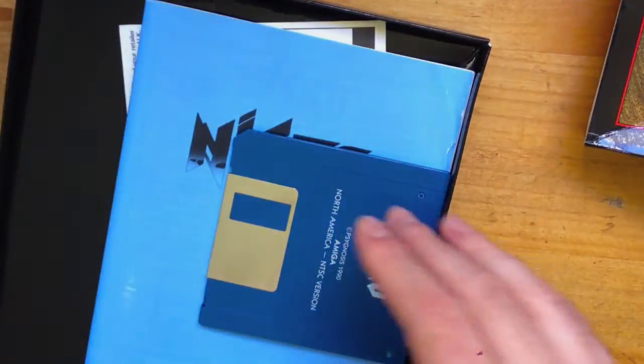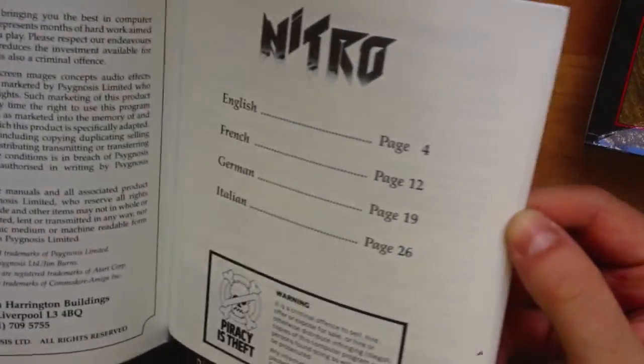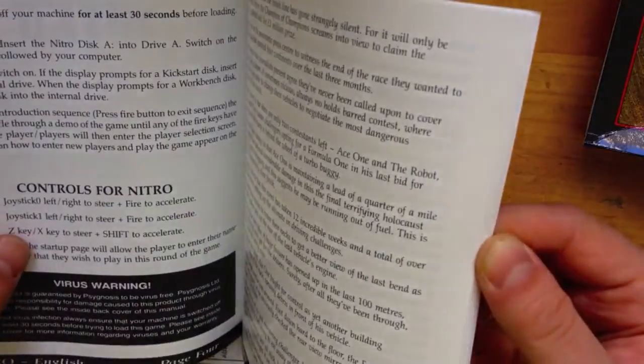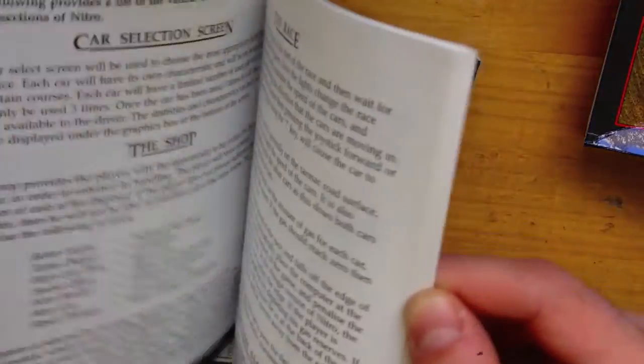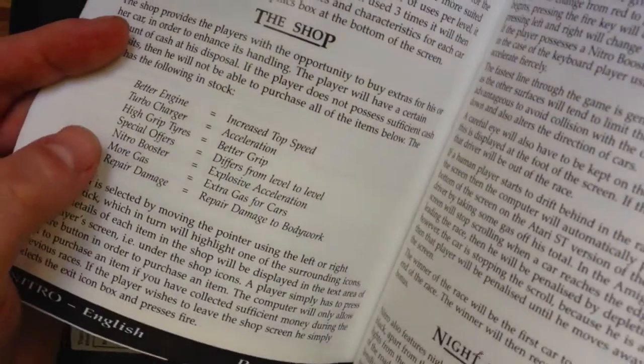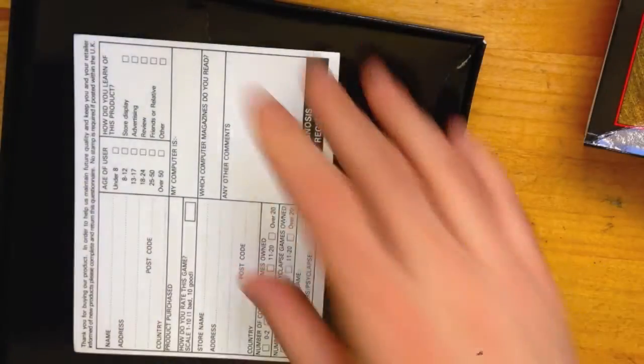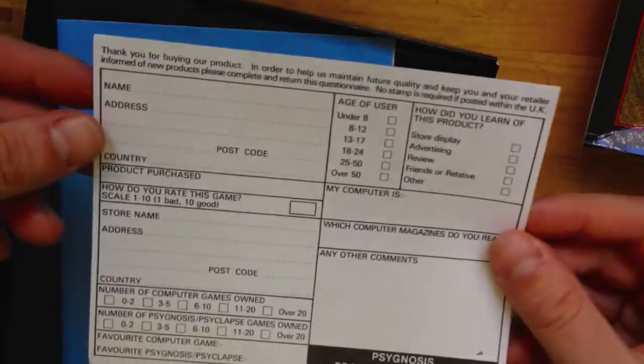What do we have here? It's Nitro, by Psygnosis. Nitro is a top-view racing game that takes place in a post-apocalyptic setting. The player competes in a series of very short races; between each race is a shop where you can upgrade your car. And the main threat to your survival is actually not coming in last place — it's running out of gas.